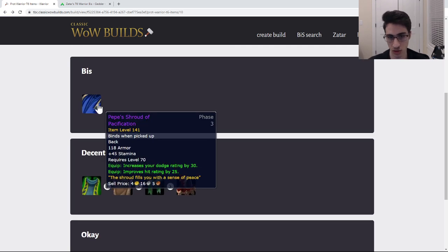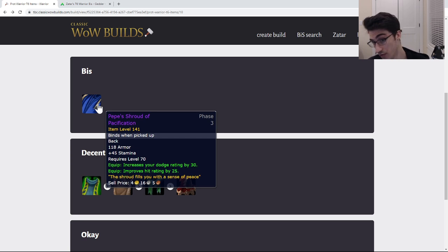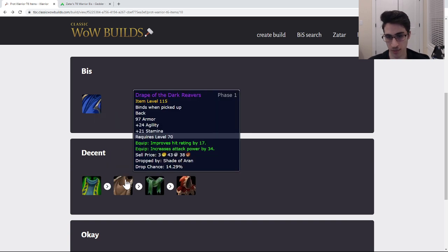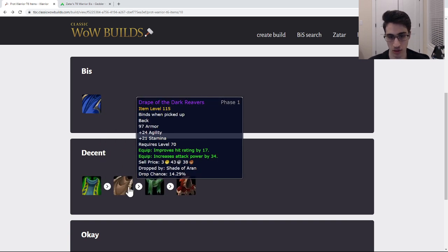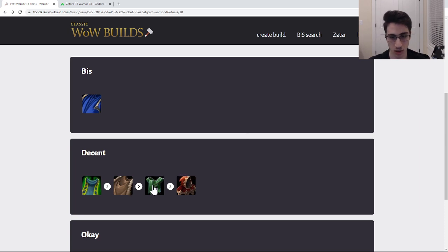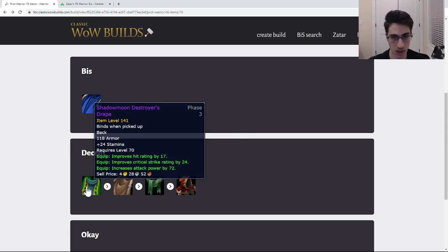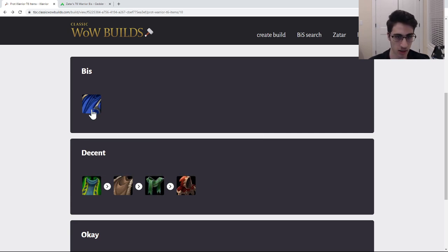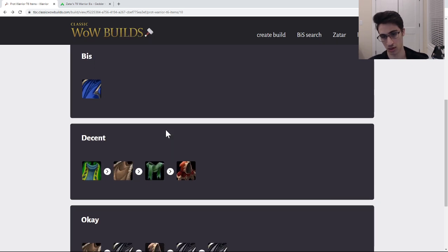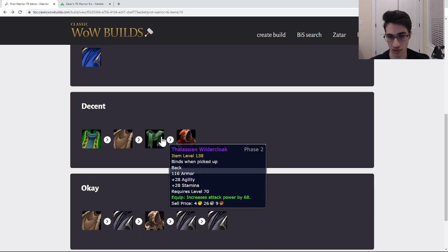For cloak, the best cloak is Pepe's Shroud of Pacification. Note it has no defense on it, so you may need to tweak your set to make it work. If you don't have it, just use the Drape of the Dark Reavers. The Shadow Moon Destroyer and Last Laugh are going to be tough to get and kind of wasteful to take as a tank, so just use Drape of the Dark Reavers and wait for Pepe's.